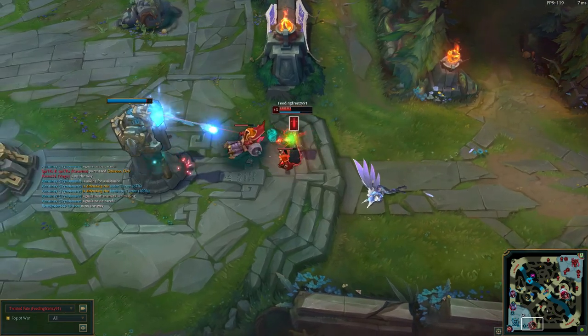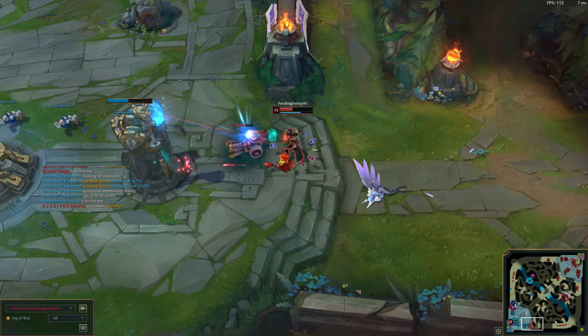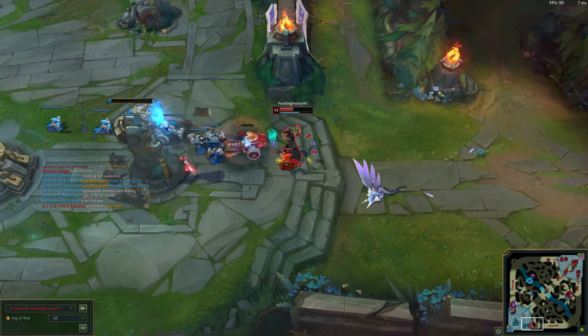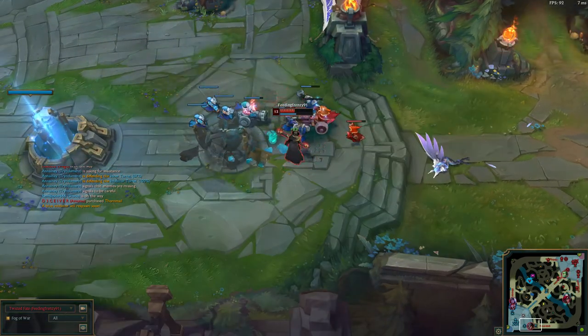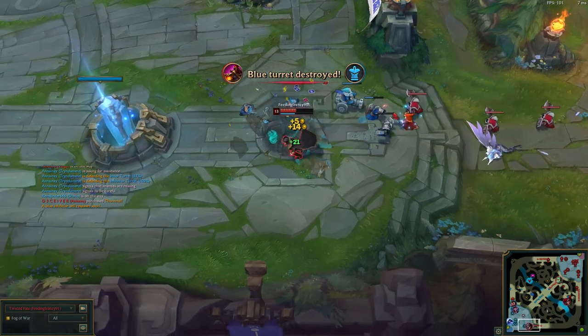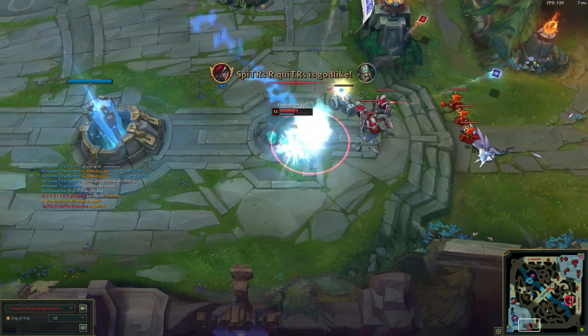I've even used Hullbreaker with Twisted Fate — Twisted Fate AD, that is. Basically to me, as long as you're an AD champion and you're soloing lane you can use Hullbreaker, and that's why this item is really OP because it doesn't have much of a downside. It has a good amount of attack, a good amount of health, health regeneration, and the other effects kick in as long as you're alone.